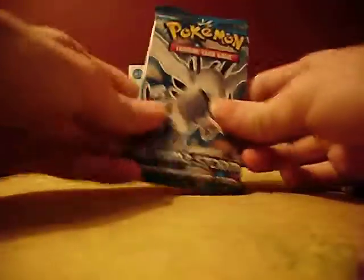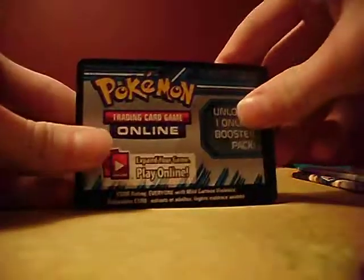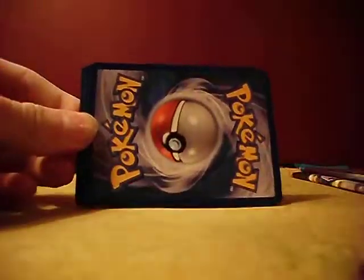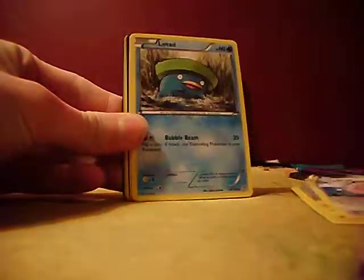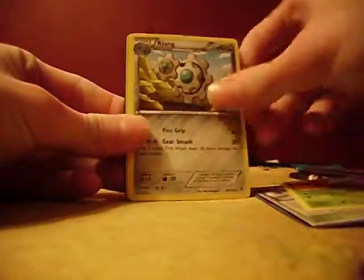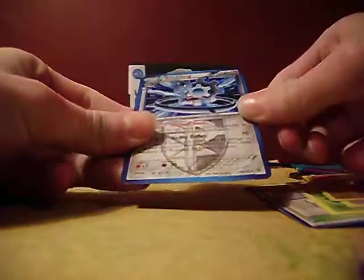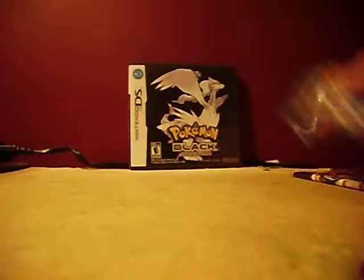Alright, so Plasma Storm came first. Opening it up now. Code Card. So we got a Patrat, Magnemite, Clefairy, Lotad, Purrloin, Plasma Frigate, Bractis, Klang, Joltik Reverse Holo, and a Klang Holo. Not bad. Here's one thing I don't like about these Plasma cards — you'd think that they're ultra rare cards, which I'm not a fan of.